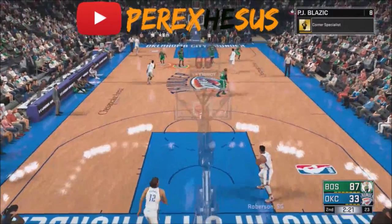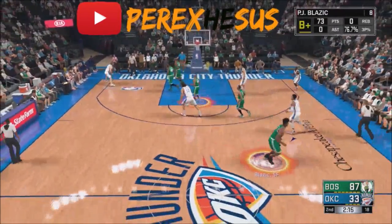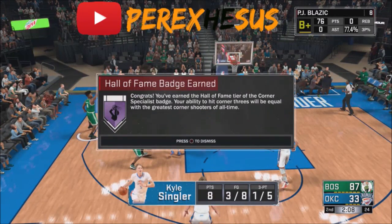For the exact numbers: I think it's 25 in the corner for the regular corner specialist badge, and about 50 for the Amethyst — usually about double. The first Amethyst I got was catch and shoot, around 50 for both corner specialist and catch and shoot. They're easy and pretty quick. The other badges — limitless and dead eye — those take a while. When I get the exact numbers, I'll leave them in the description below, including the exact field goals you have to make.